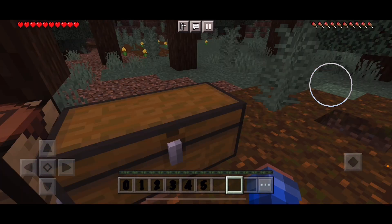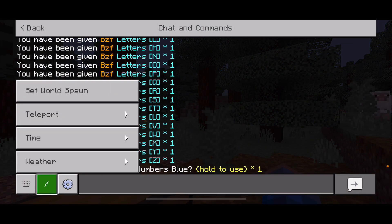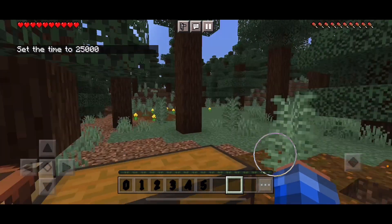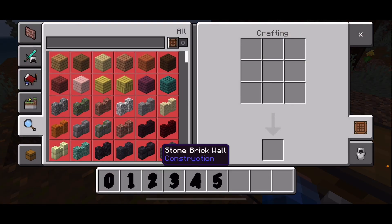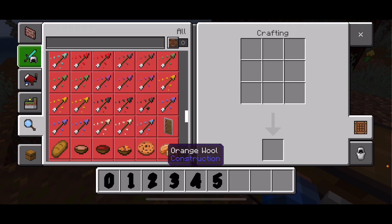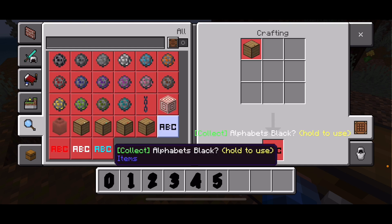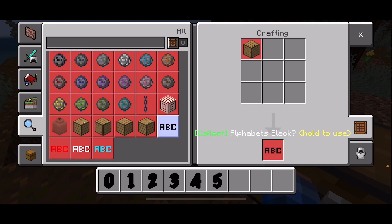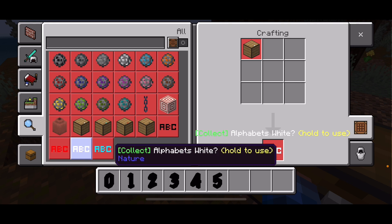Here's the thing — once you have the boxes, you need to put them back in the crafting table. Yes, you heard me right. Put the boxes in the crafting table and you'll be able to get these, depending what box you use.